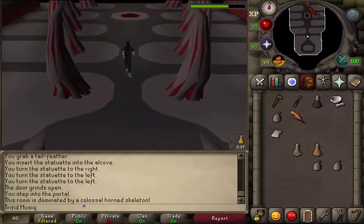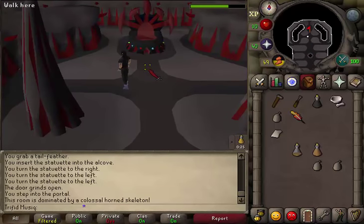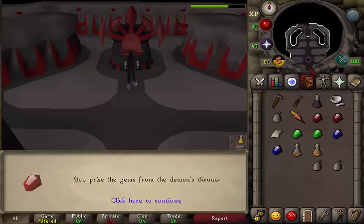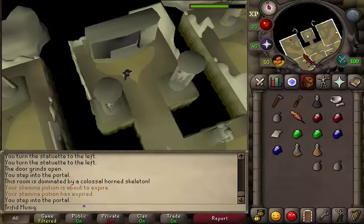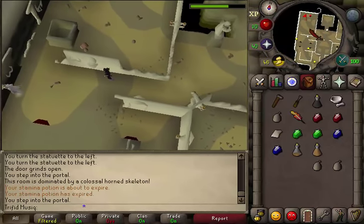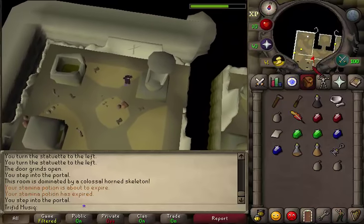Go north until you see a throne. If you have 7 inventory slots free, use your chisel on the throne and you will get 2 rubies, emeralds, and sapphires — this is just an extra reward from doing this quest. Once you have these, go back south and exit the throne room. Go through the portal, then go west to the most north-western corner of this room where you will find a strange implement — the red dot on your minimap. Take it and go back to the golem.